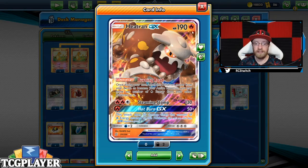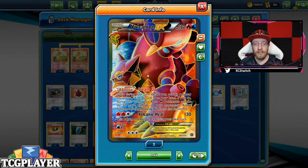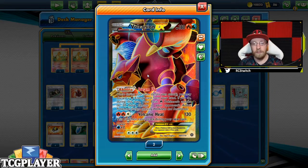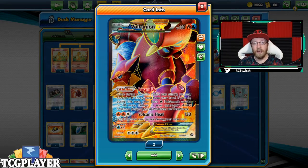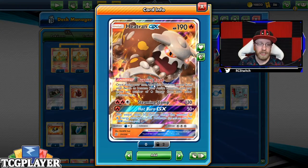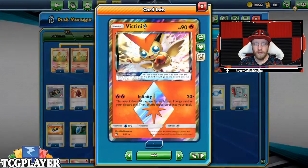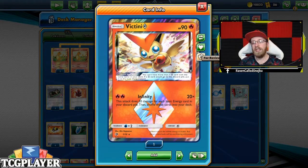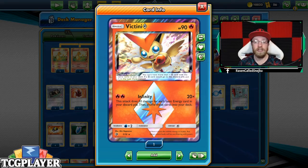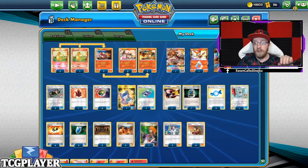We also play Heatran GX for Burning Road and its amazing GX attack, Steaming Stomp. We play Volcanion EX so we can use Steam Up on Victini and on Heatran GX to get even more additional damage on those Pokemon. And of course Victini Prism Star with Infinity to bring back all the energy and deal enormous amounts of damage. So those are our Pokemon — definitely an interesting and uncommon line worth checking out.